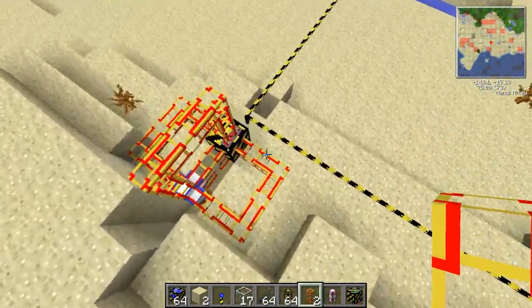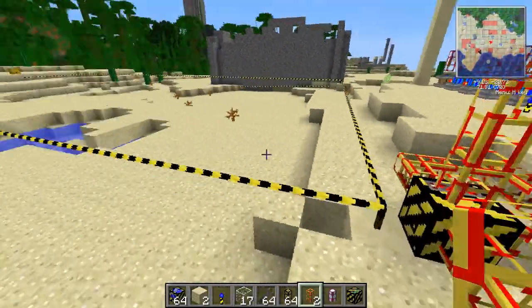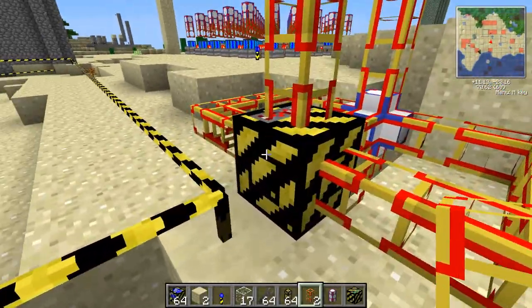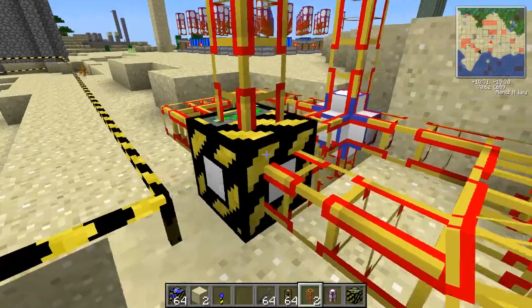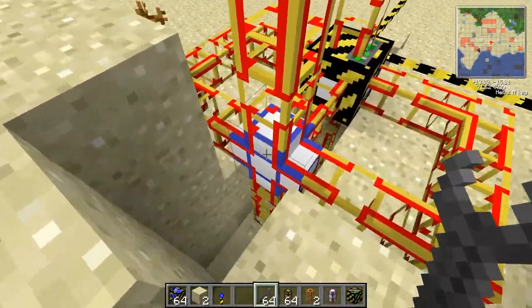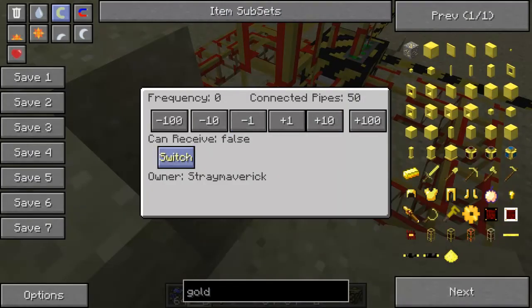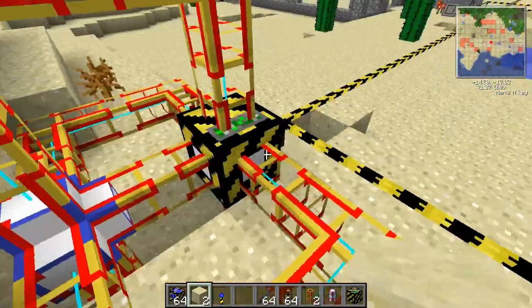The idea behind it is to instead of using a quarry, I'm using this filler here to completely destroy an area, hopefully much much quicker. So what I'm going to do is open this up, turn it into the glass remove filter, and then turn it on. All I need to do is turn on this teleporter here and set it to can receive true, and the energy should begin pouring in.